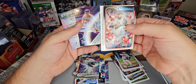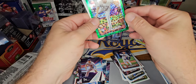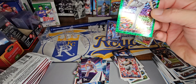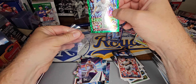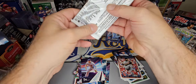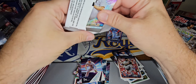Our first numbered card! We've got Alonzo and Votto on the inserts. Blue Jays — Chris Bassett is one of our numbered cards here. Let's hope for something a little more exciting than that, but there we are. First numbered card. Hopefully we'll get two of them.